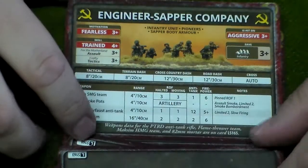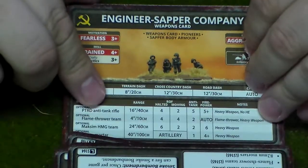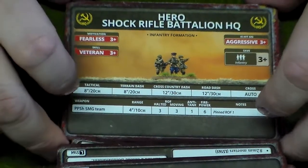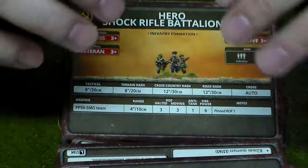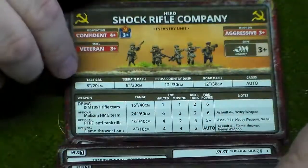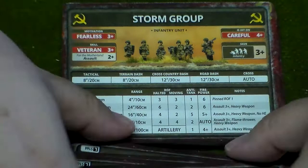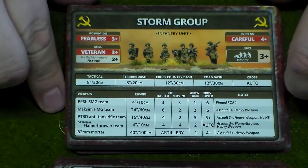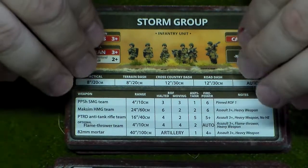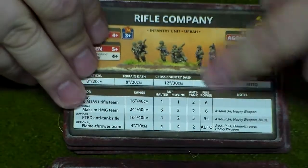The T-70. Engineer Sappers — I think about the body armor those guys would have. Engineer Sapper Company. The Hero Shock Rifle Battalion HQ — in the previous edition they were known as Udarny Strelkovaya. My next Flames of War fight is going to be Bagration.